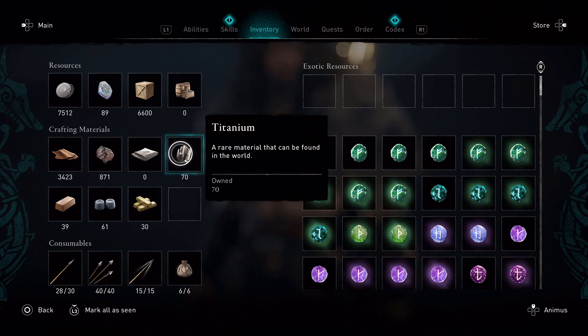Titanium can get very rare once you get all the chests and all the wealth in the entire region. So I'm going to show you the best spot, the respawn time, and much more.